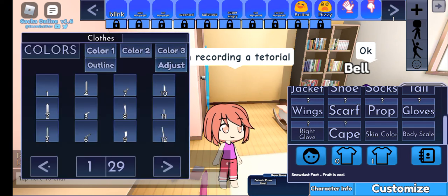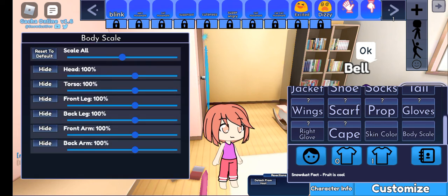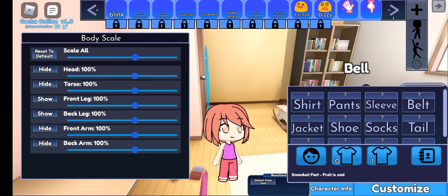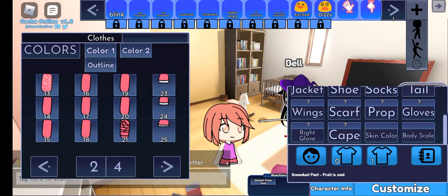So for this, you want to start by hiding the legs. You want to go to body scale — you do not want to mess with any of these dials. If you do mess one up, you can basically reset. You want to hide the front and the back legs, and you also want to equip pants 25, which is the shorts.